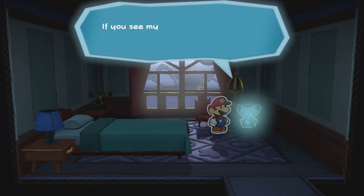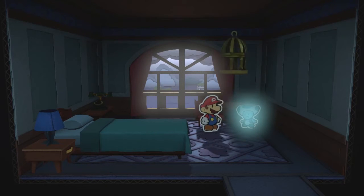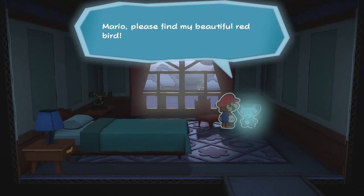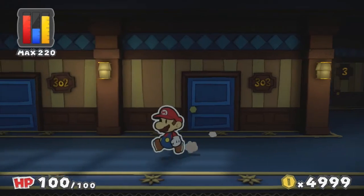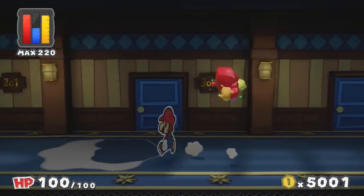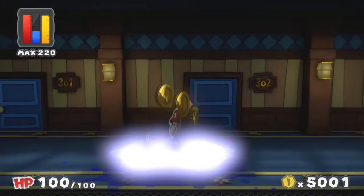Please try to get the red bird back to the cage. We got a birdcage! Apparently Mario is more powerful than a rat. Now we have room 301.